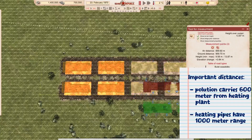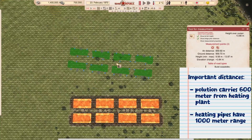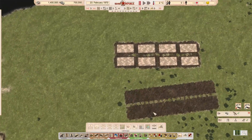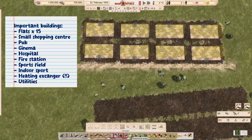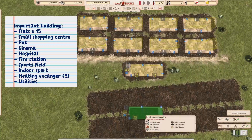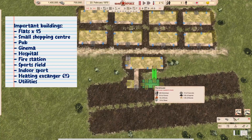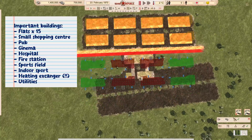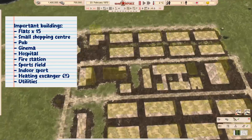We have come to the final piece of our initial setup: the city area. We have to consider two important distances. Pollution carries around 600 meters from the heating plant and the incinerator, and the heating pipe has a thousand meter range before needing a heating pump again. So I like to build my city between 600 and 1000 meters, using this measurement tool with two points to guide me. This 400-meter span is also around the maximum walking distance for citizens. I use the cloning technique and a grid layout.